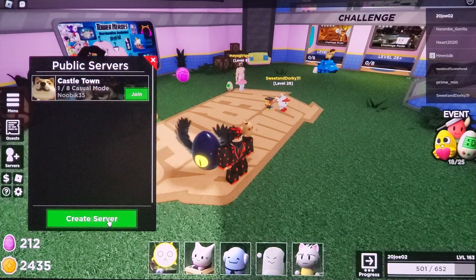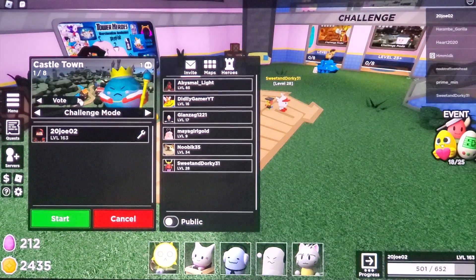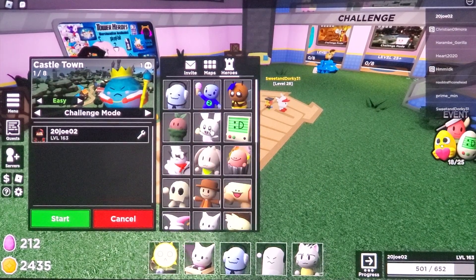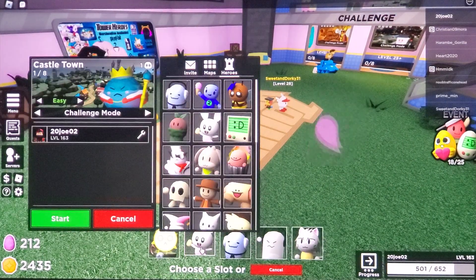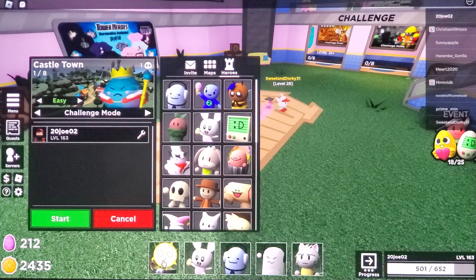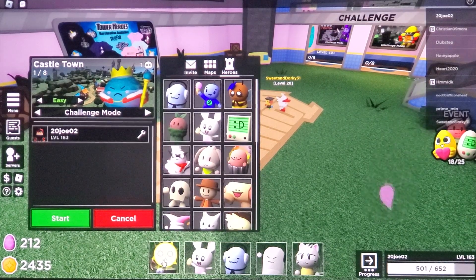Here we go — maybe I can show you how to get the speedy egg by doing this. I'm going to switch the tower real quick, just bring this one for extra damage. Here we go — we're showcasing a skin that I got from beating the clock map.